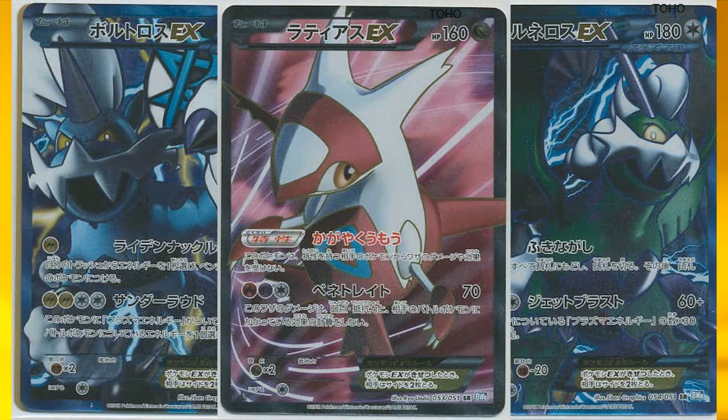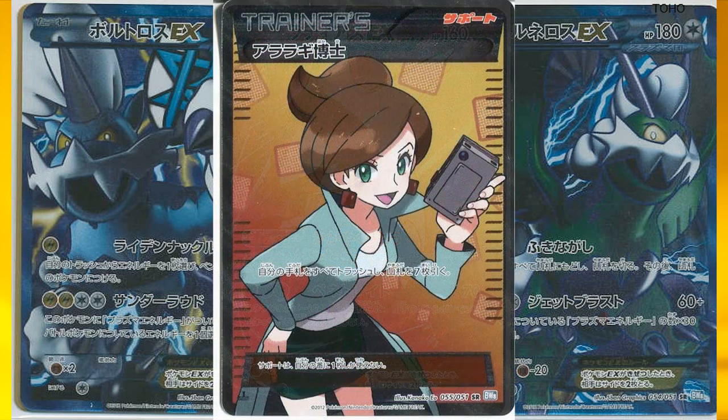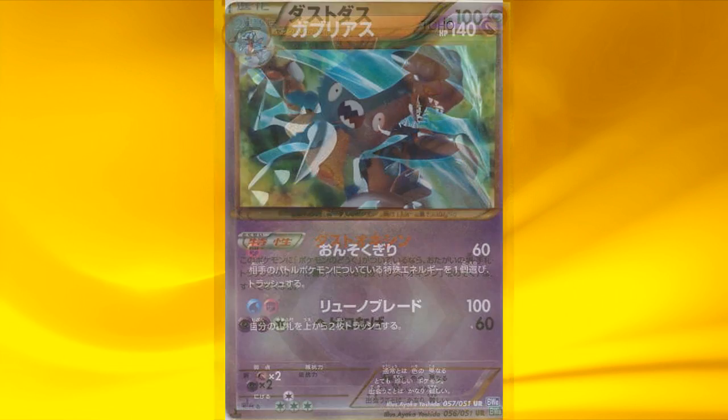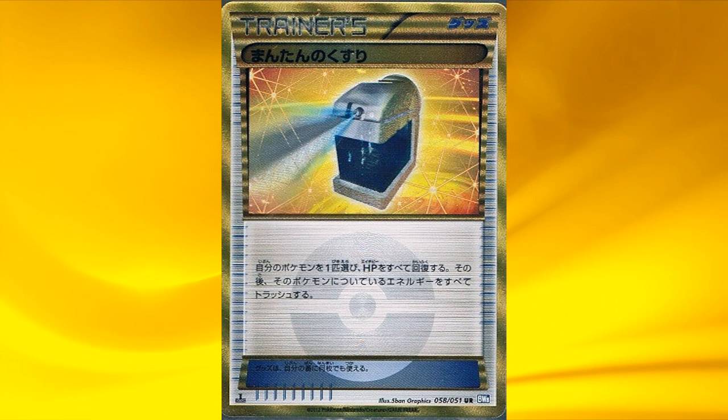Next up are the Full Arts. We have Thunderus EX, Latias EX, Tornadus EX, and then Juniper, of course — finally Juniper has a Full Art version. There are also 3 shinies, also reprints: we have Garbodor the ability blocker, Garchomp, and Max Potion. So lots of shiny stuff coming our way. And that's it for the entire review of the latest Japanese sets, Spiral Force and Thunder Knuckle.